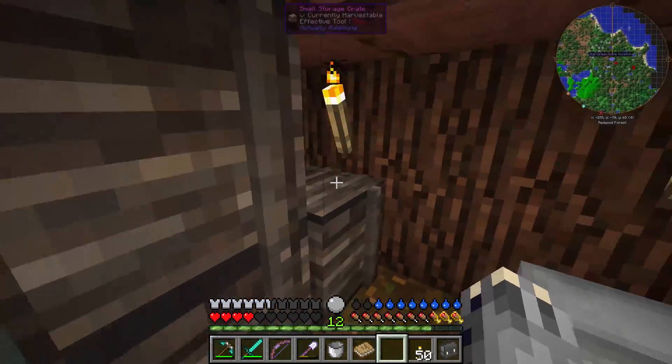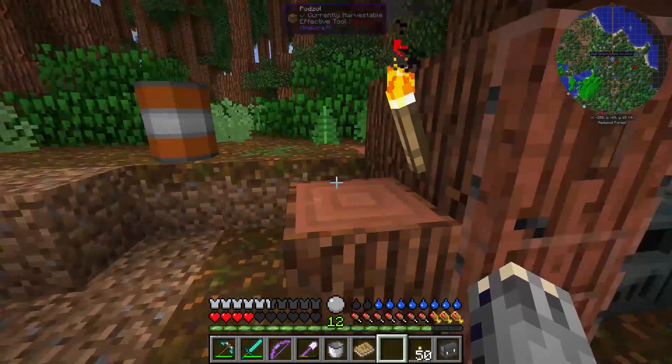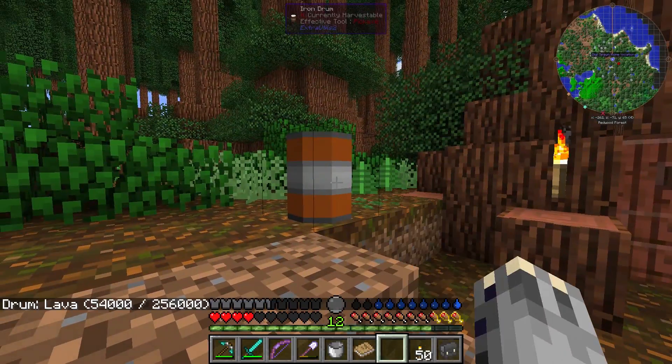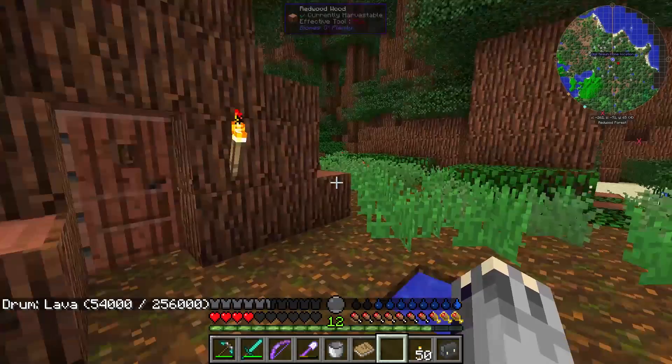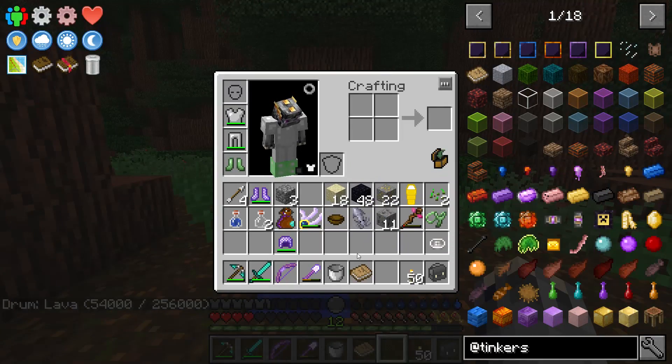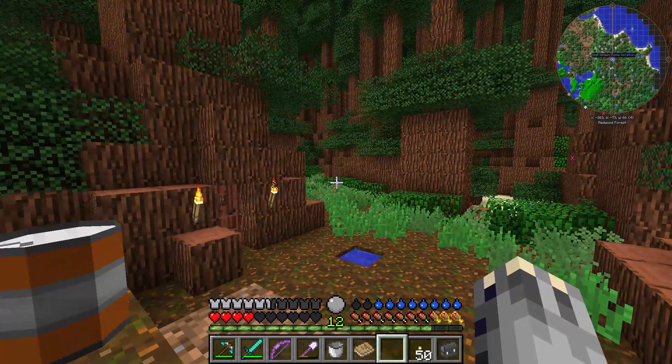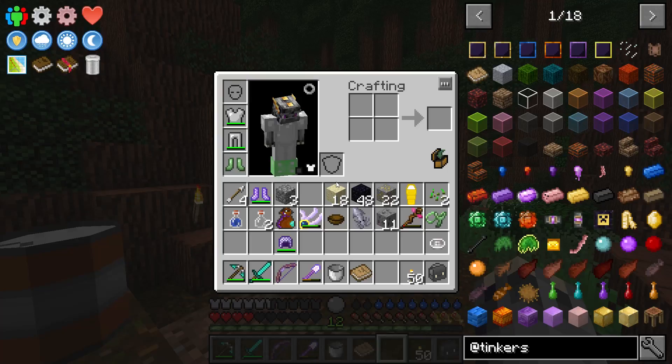At least stuff is inside, unlike before. I got a bunch of lava — 54 tanks left — but I did make 48 buckets of obsidian. What we're going to do today is actually get some mining tools. I was going to go about things a little differently than using Tinkers, but I'm going to end up using Tinkers.